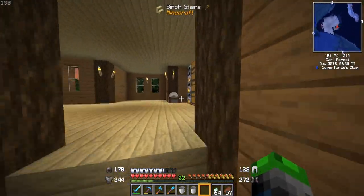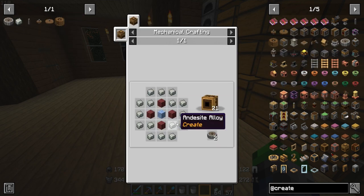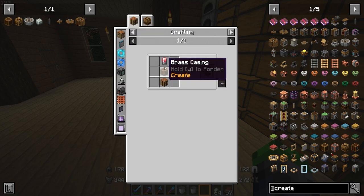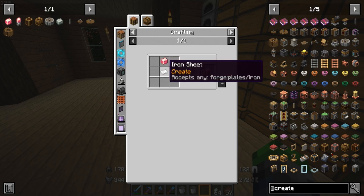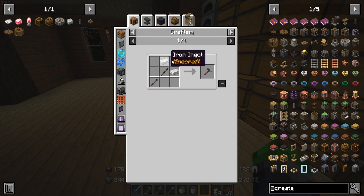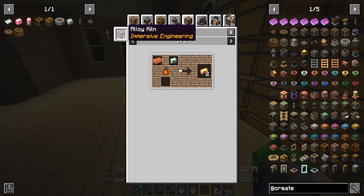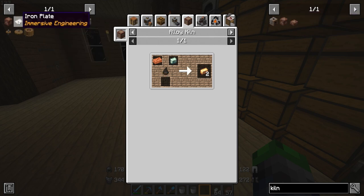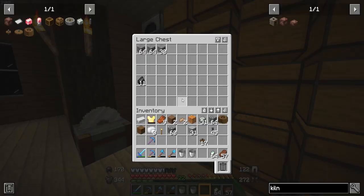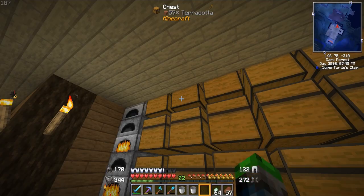We are generating stress units with the water wheels. Now that we have that, Create is awesome. We want to get some crushing wheels eventually, so we need to make these mechanical crafters, which means we need brass casings and electron tubes. Those need polished rose quartz and an iron plate — we can use the immersive engineering hammer for that. We also need brass ingots, which we can make in an alloy kiln.